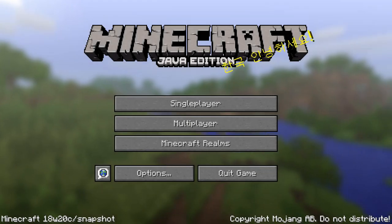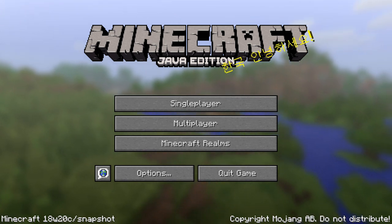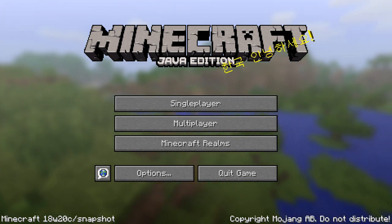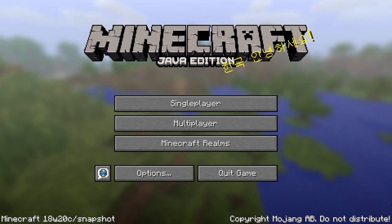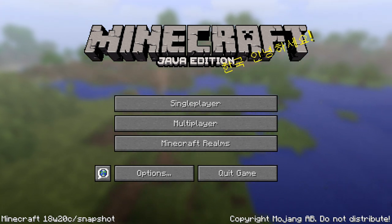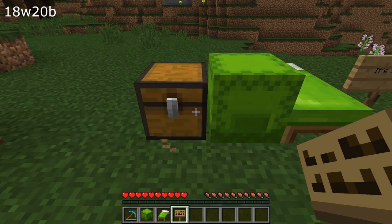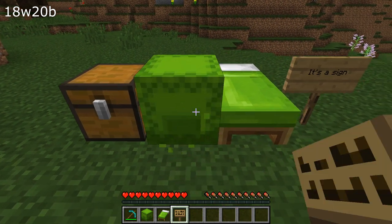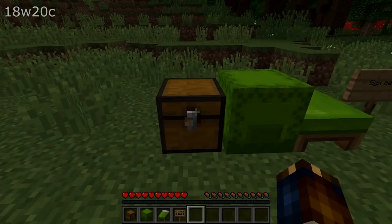More upgrade fixes in this one. Glass panes, fences, iron bars, and cobblestone walls would sometimes fail to upgrade properly — that's fixed. Big chests would sometimes be split into multiple small chests; that's also fixed. Double chests would sometimes convert properly but then open as a small chest. One more problem: chests, signs, beds, and other things with block entities would not show the overlay breaking texture when they were mined.